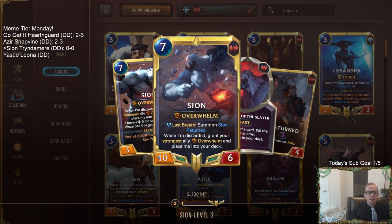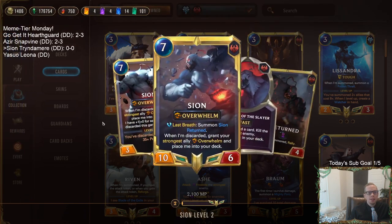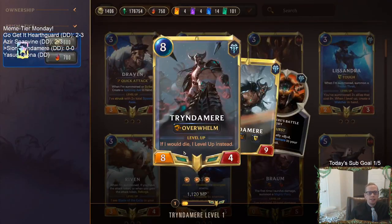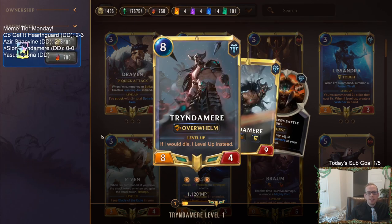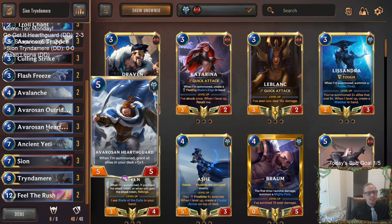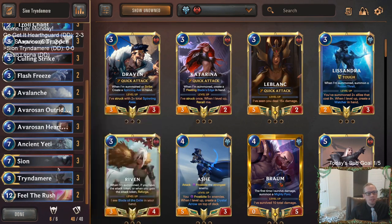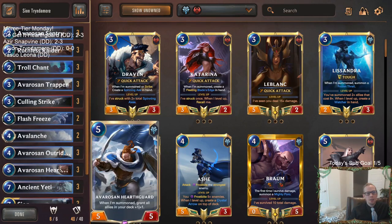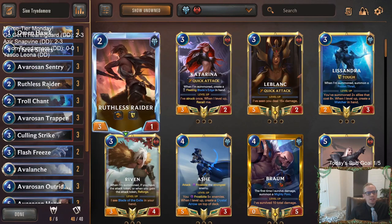So you'll have a 10-10 Overwhelm with this awesome last breath, and also a 10-10 Overwhelm with a pretty awesome last breath effect from the level up. That puts 20 Overwhelm pressure where your opponent can't even kill your stuff. The combo here is Feel the Rush with those two, and besides that, we're making large Yetis and other Freljord stuff.